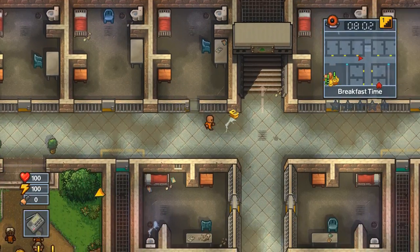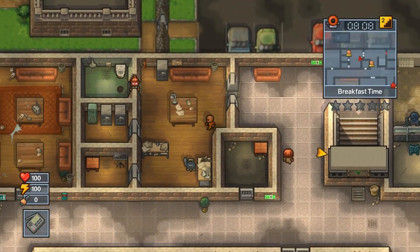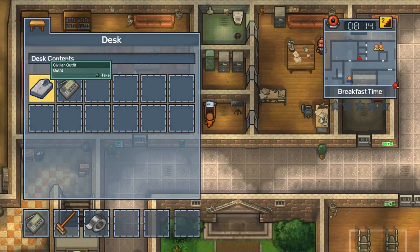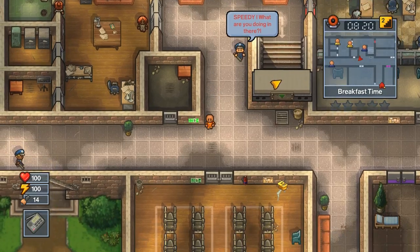When you come upstairs and go into this desk here — not that one, this one — you'll find the civilian outfit. This is the only place to find the civilian outfit and there's only one of them, so if you lose it you might have to restart the map.